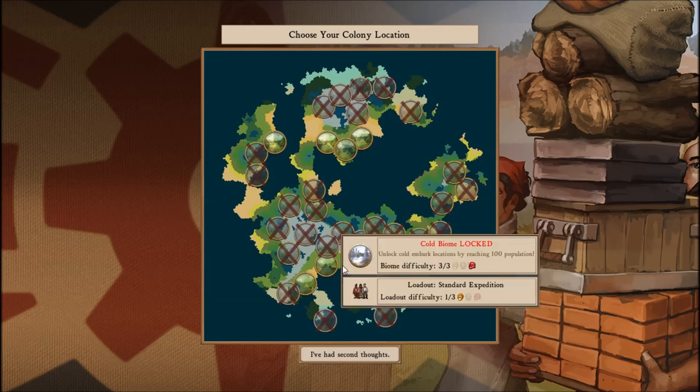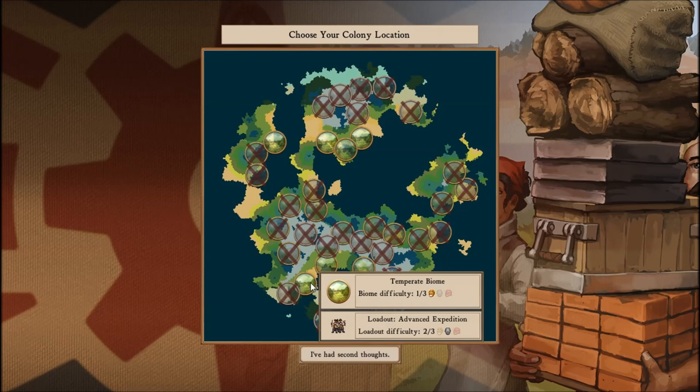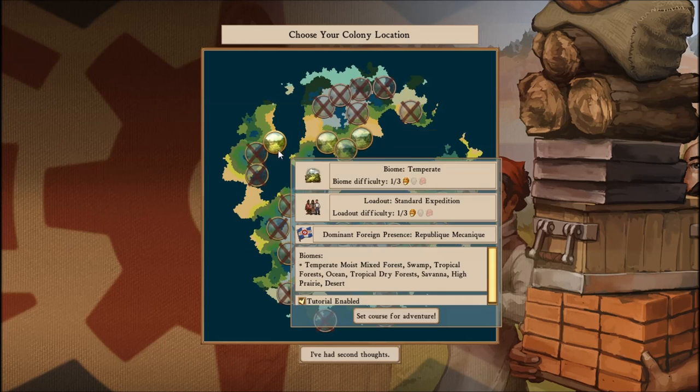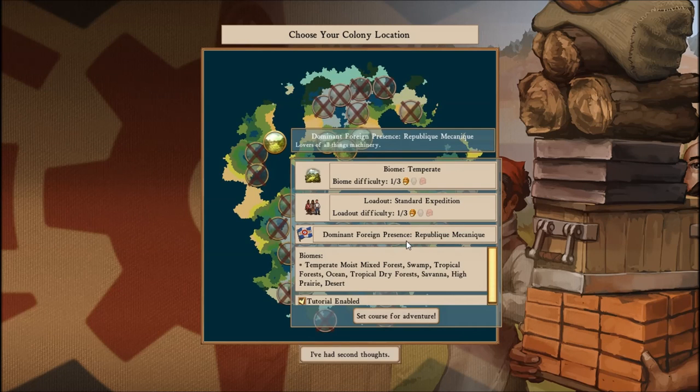This is also temperate here. I kind of like that coastal one, but let's go with this one. Biome is temperate, difficulty is 1 out of 3, loadout is standard. The dominant foreign presence is the Republique Mechanique — apparently it's like some steampunk French Republic. We'll leave the tutorial enabled because I'm not familiar with any control updates they may have added. So let's set course for adventure.